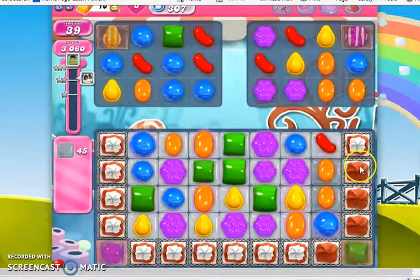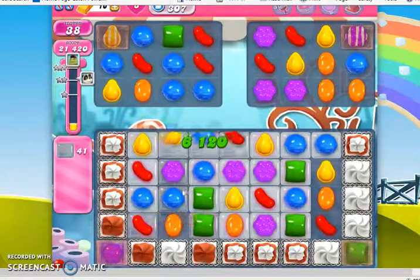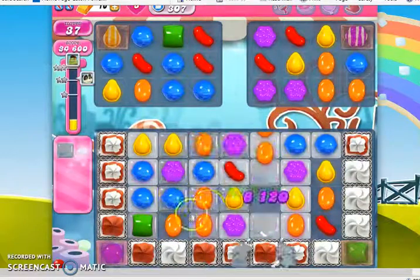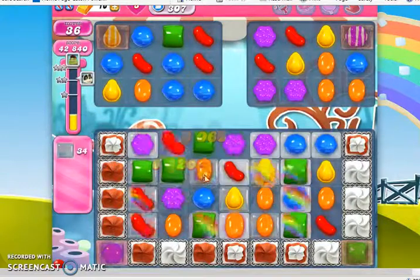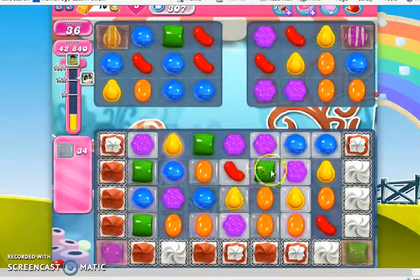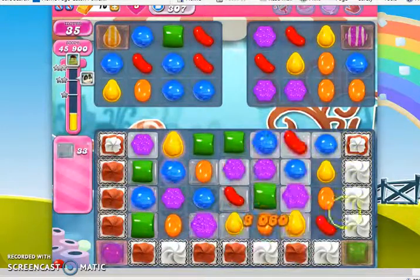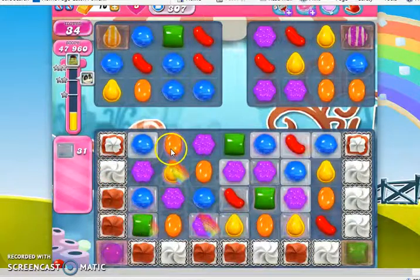I'm going to start off by trying to work in the corners, because those are the most difficult areas. Sometimes the chameleon candies can really help you, because as they change color they can sometimes give you an extra cascade — so that's a good thing, sometimes not always. I'm going to start off by trying to work along the bottom and the sides, those difficult areas that are covered in frosting.